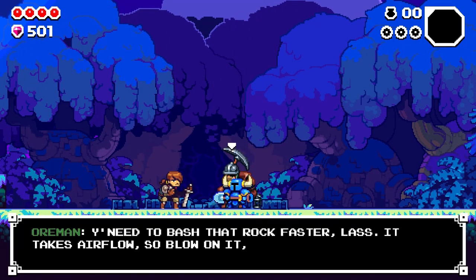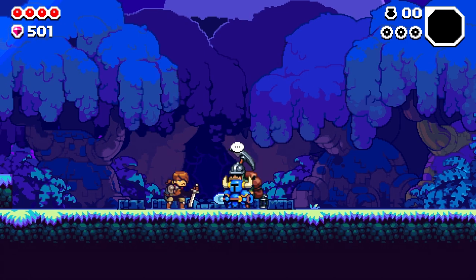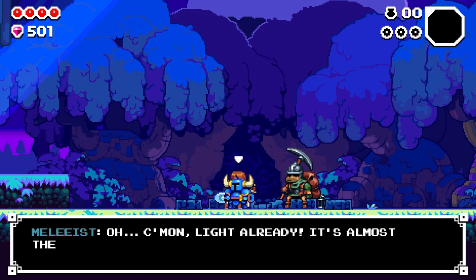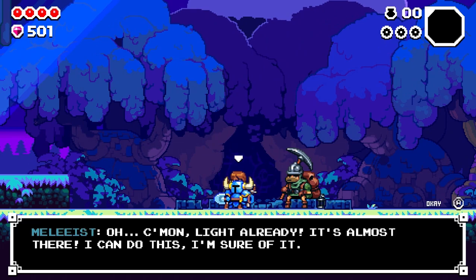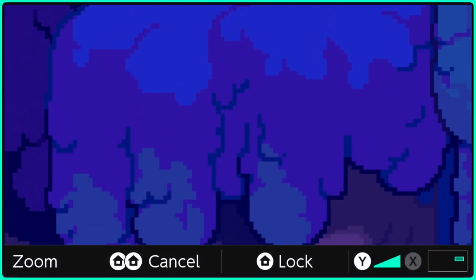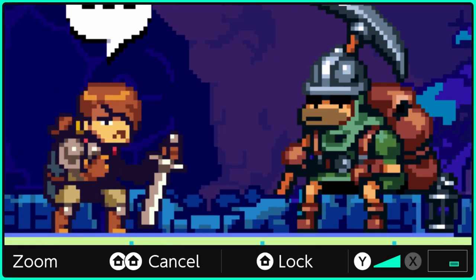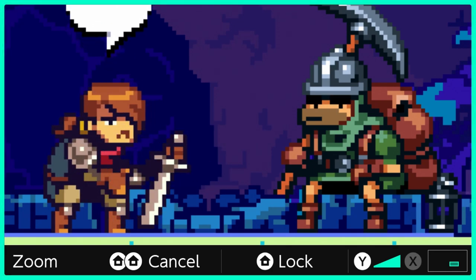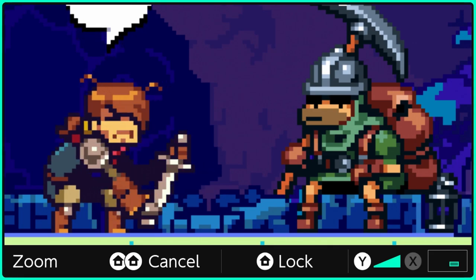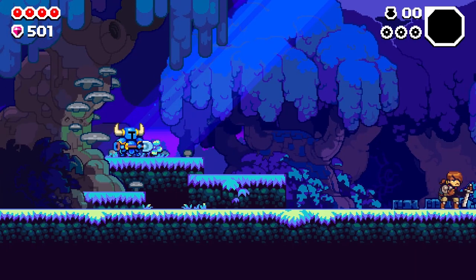You need to bash that rock faster, lass. It takes air flow, so blow on it like this. Her chin is a-quivering. Oh, come on, light already — it's almost there. I can do this, I'm sure of it. I really like the pixel art here. Look at her try. She's trying to light that fire, going to try really fast, and her chin's going to quiver. That's great. The light doth shine.